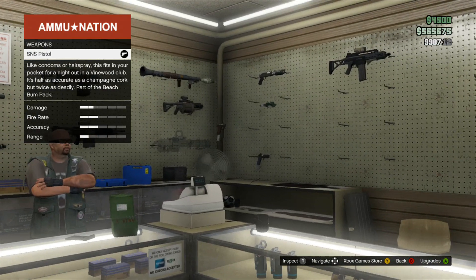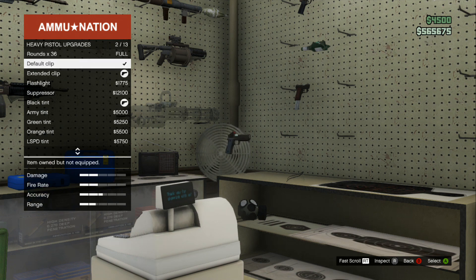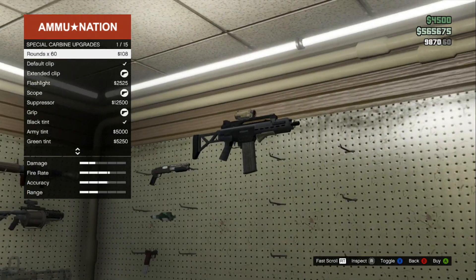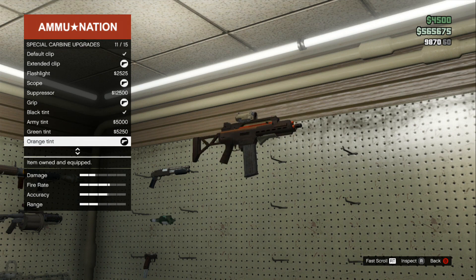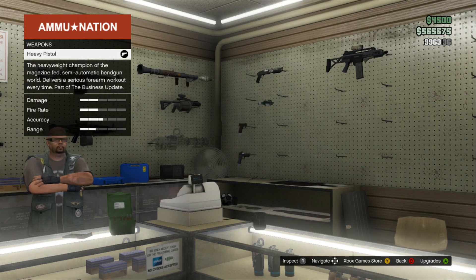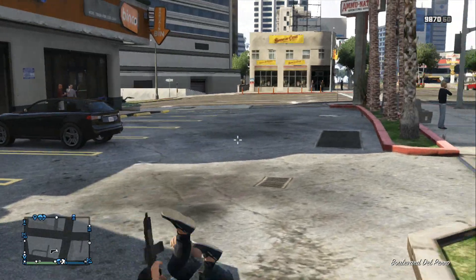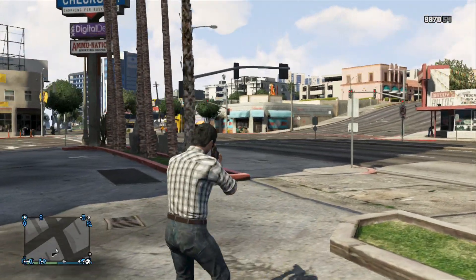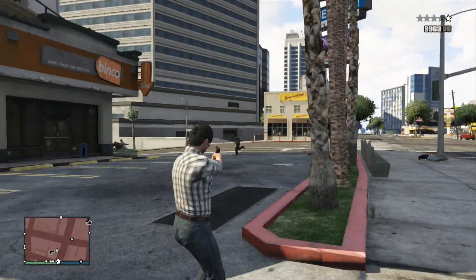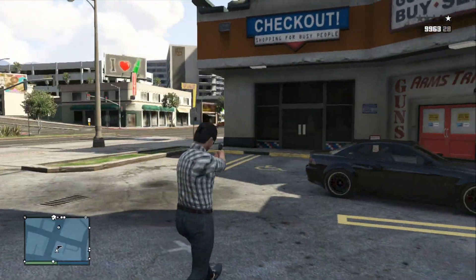We also have two new guns. The Heavy Pistol, which is like a Desert Eagle type of gun — it was around $4,000. And this is the Special Carbine, kind of similar to the G36C from Call of Duty. Both guns are relatively cheap, it's just that the upgrades are a little more expensive. Here's what the guns sound like — they're not bad. I like the Carbine especially, and the Heavy Pistol is pretty good too.